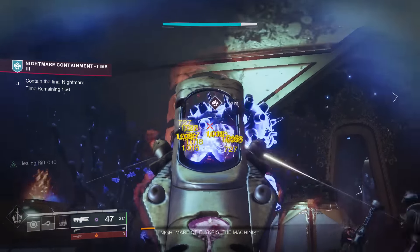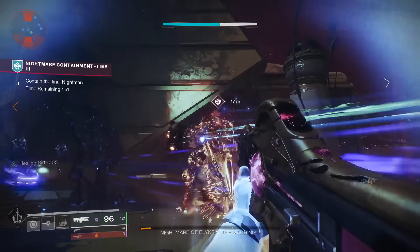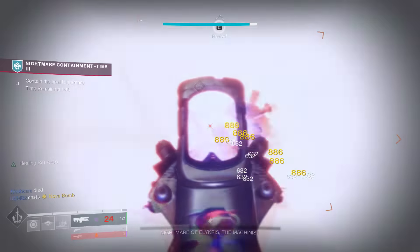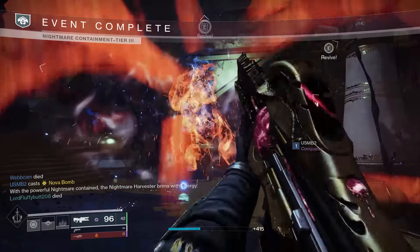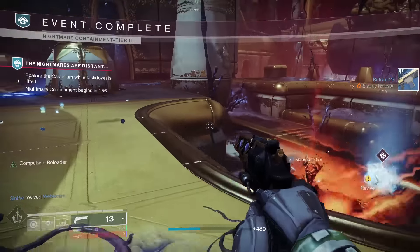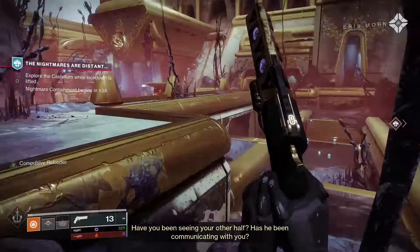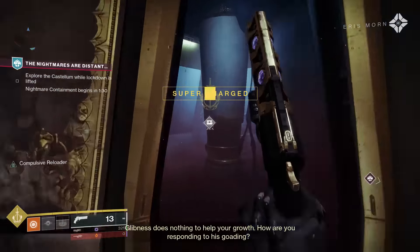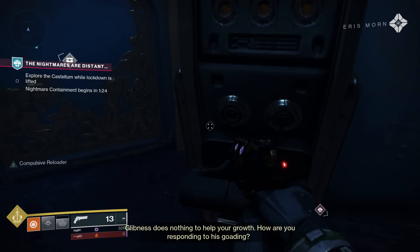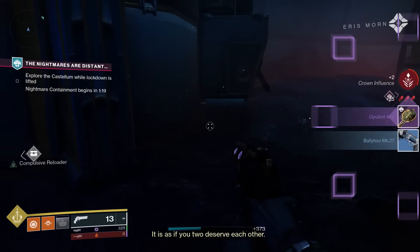One cool tip that a lot of people forget: once you complete the seasonal activity, beat the boss, loot the chest, you'll notice there's a timer on the left side of your screen saying something like 'two of the doors have opened in the area.' There are two more chests you can loot after completing that seasonal activity in the surrounding area. This is where the Wombo Detector mod on your ghost comes into play. Roam the Castellum atrium area, notice the icon for a chest through the wall, go up to it, activate a lever or switch, it opens a door, and you can loot a chest.